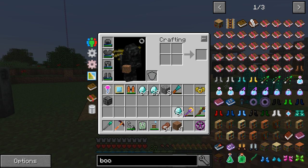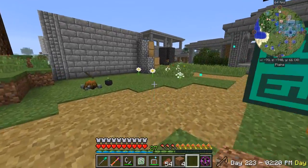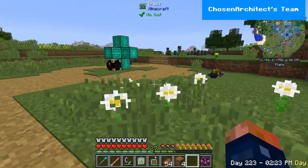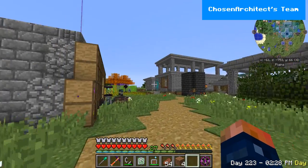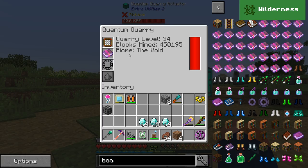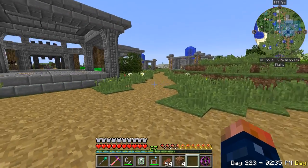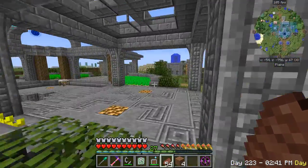We almost tripled our one stack of diamonds. This guy has Fortune on there so we should be doing the same thing now automatically, not have to worry about it. It is in the void dimension — I don't know what that's all about — but we are good to go there.